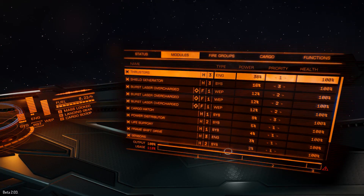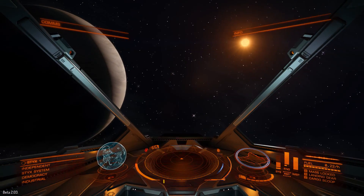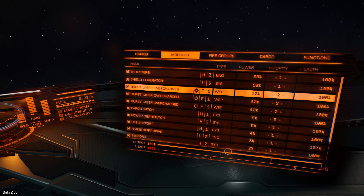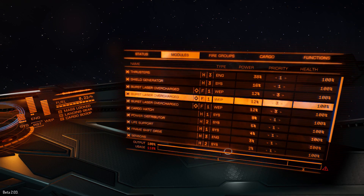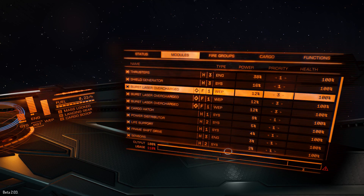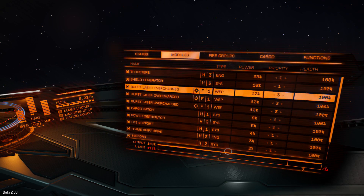Now let's try something a bit more sensible: shields on a higher priority than the weapons — so shields are on one, weapons are lower. When we deploy weapons they should just go offline and I won't be able to shoot anything at all, but my life support will stay on, and my shields and my thrusters.